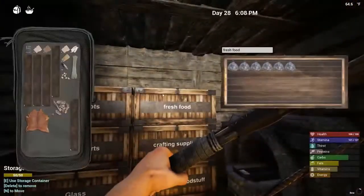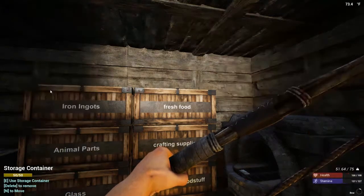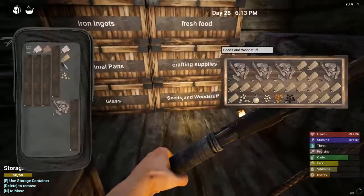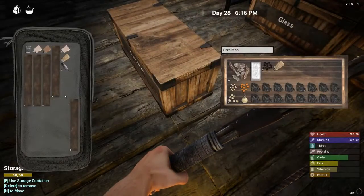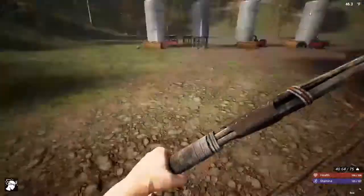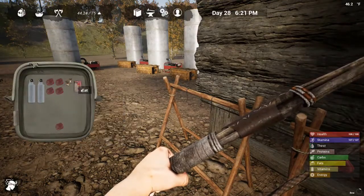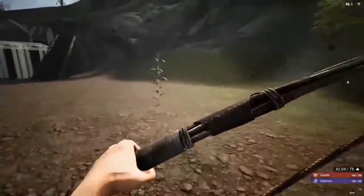We should probably drop some of this produce off so that we can take some of that food. We are going to be crafting with that here in a minute. Little parts. Looks like I am in need of something — I could use some protein. Drink that, drink that — a little more protein. Looks like we are going to be okay.